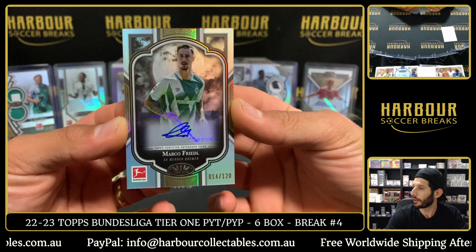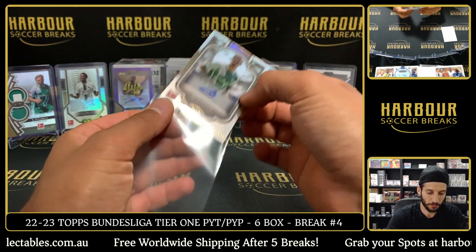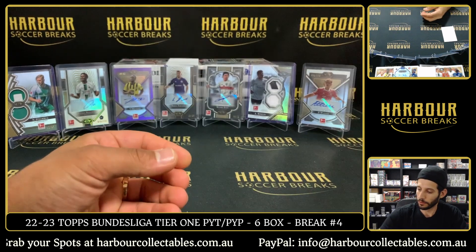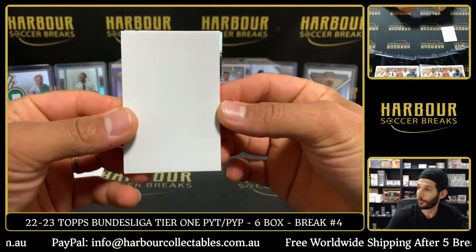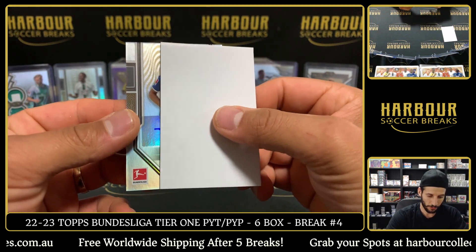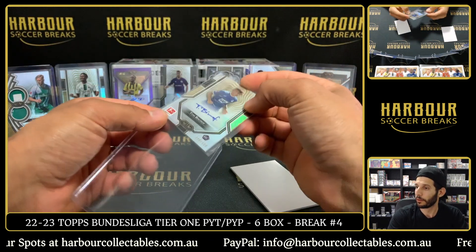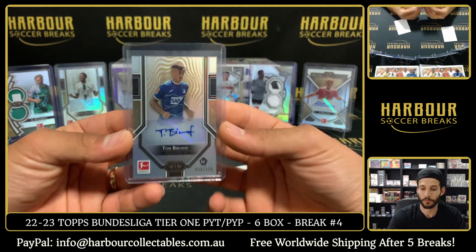Next up on the auto — the Scarecrow auto — Marco Freidel, 14 of 120. Back to Werder Bremen. That's it, Werder Bremen. And we were just talking about him before we started the break. For Hoffenheim, Tom Bischoff, rookie 98 of 110 — it's a chase for Hoffenheim. Nice hit. There you go, Steven.